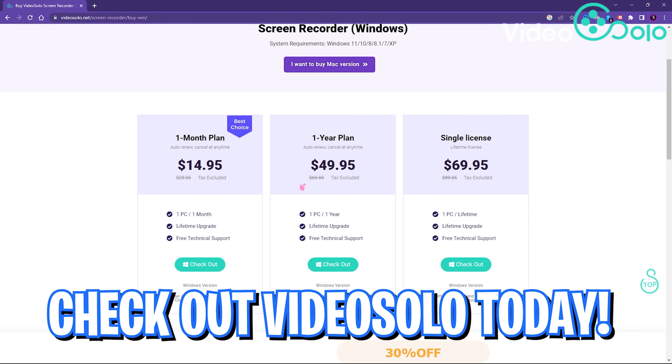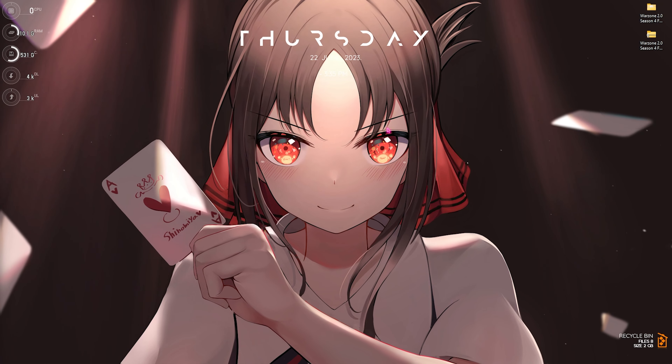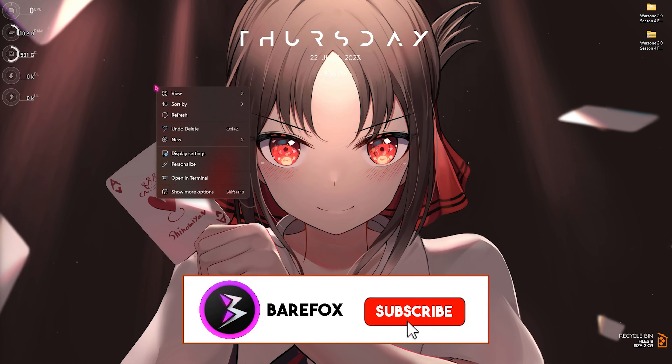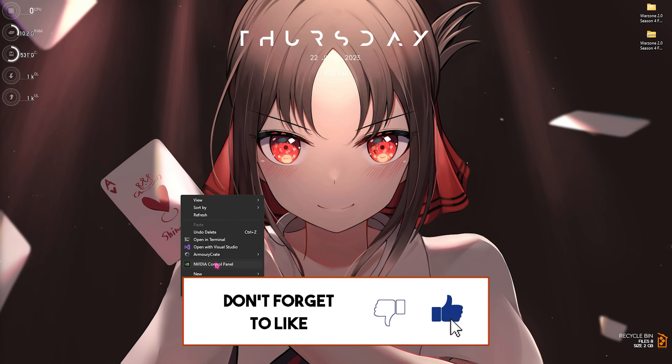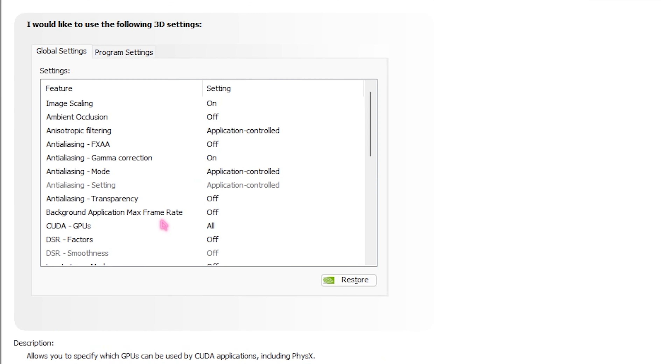Step number two is the best NVIDIA Control Panel settings. If you're using an NVIDIA graphics card, follow these settings. Right-click on any empty area of your desktop, go to Show More Options, and open the NVIDIA Control Panel. Go to Adjust Image Settings with Preview and select Use the Advanced 3D Image Settings, then click Take Me There. In Manage 3D Image Settings, take your time and copy the exact same settings shown.